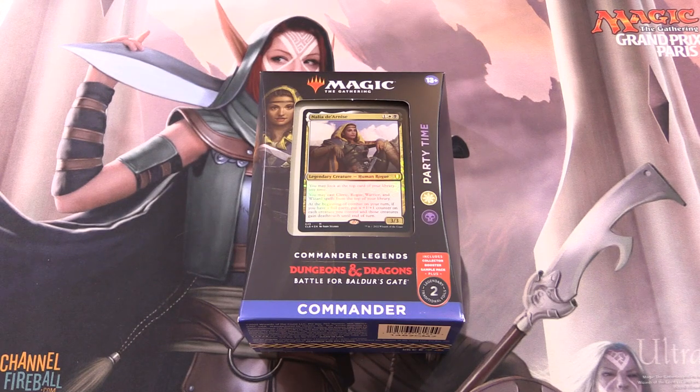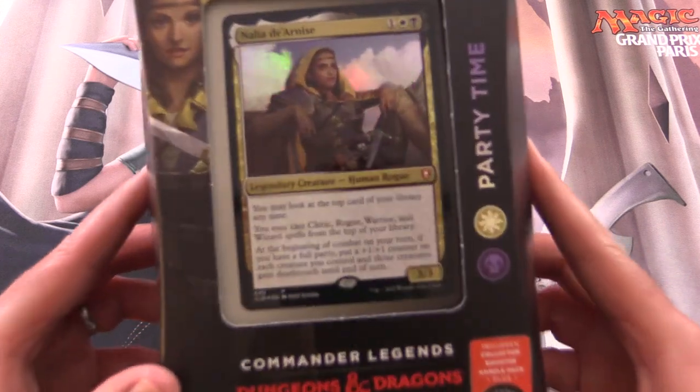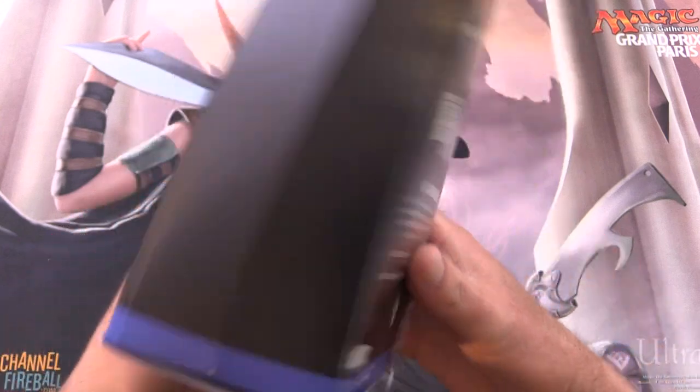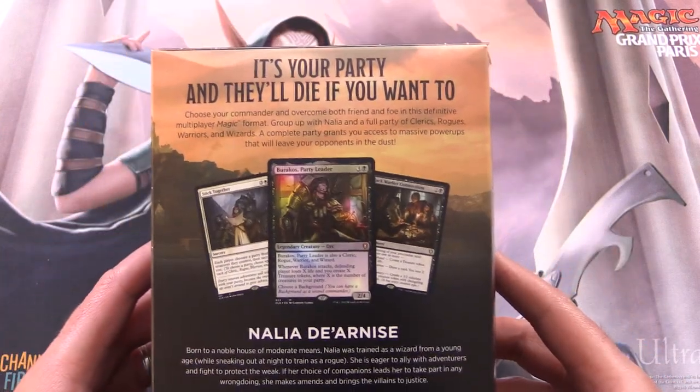Today on MTG Unpacked, getting stuck into the new Commander Legends, Dungeons & Dragons, Battle for Baldur's Gate Commander Deck, Party Time. This is a white-black deck. The Commander here is Nalia de Arnis, and let's check it out.